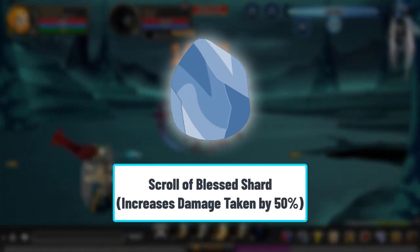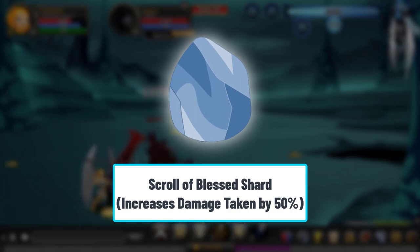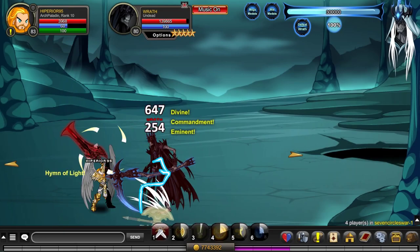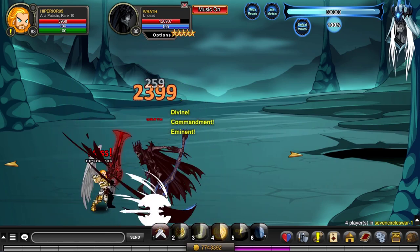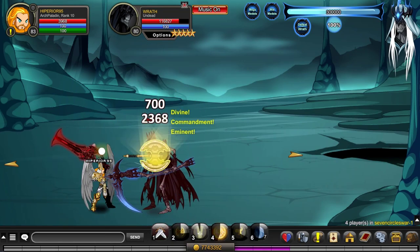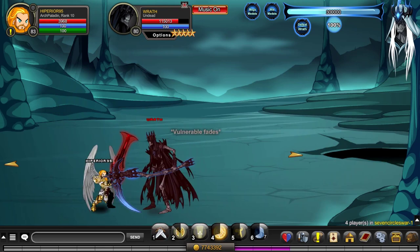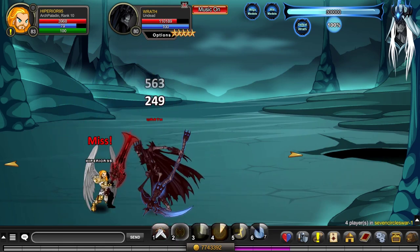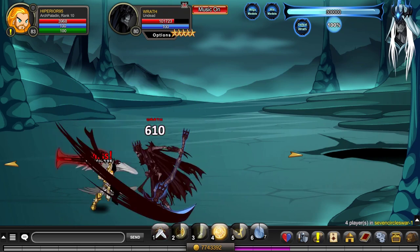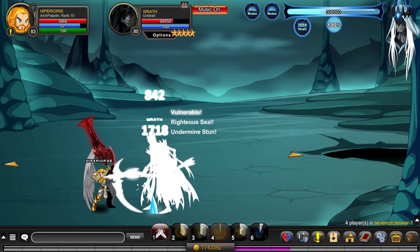Next up, we've got the Scroll of Blessed Shard. The way this one works is it increases all of the damage an enemy takes by 50%, and this includes the damage that the boss takes from other players. The impact alone does not do a lot of damage and it only deals 50% of your spell power. Also, keep in mind that this scroll only works on undead enemies.